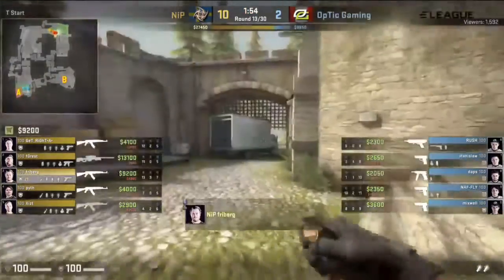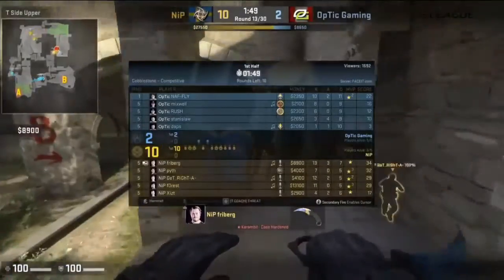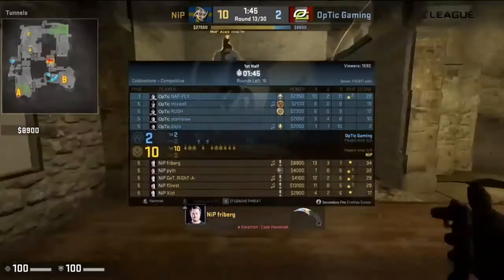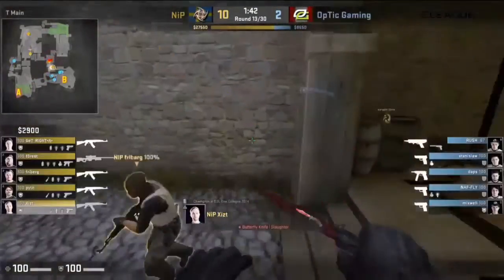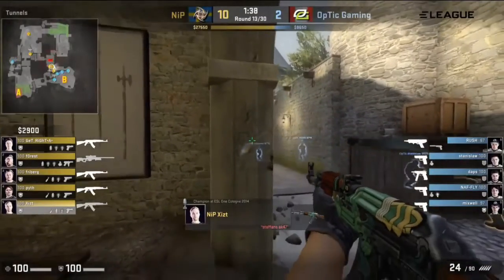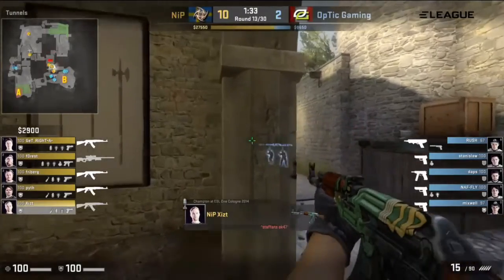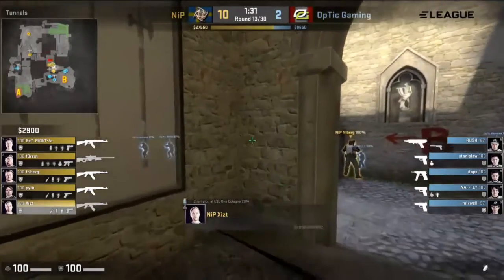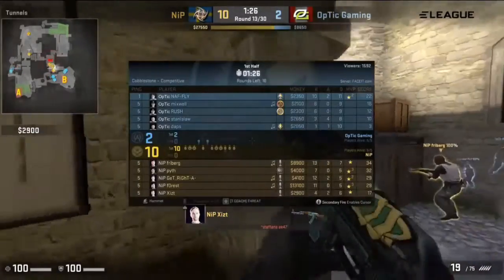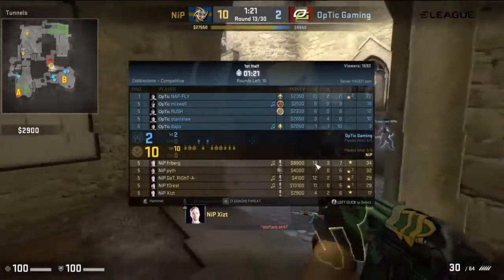$2,000 pretty much across the board for Optic Gaming, so not a whole lot to work with. This is now the 13th round, 10-2 the score, NIP with a massive lead. Nath is actually having a couple of good rounds here, but it just doesn't seem like his teammates are capable of capitalizing off of his performance. Can't just be the one guy on that B defense — it needs to be everybody stepping up. And on the NIP team, Freiburg has actually overtaken GetRight right now in terms of top frags, which is pretty impressive.